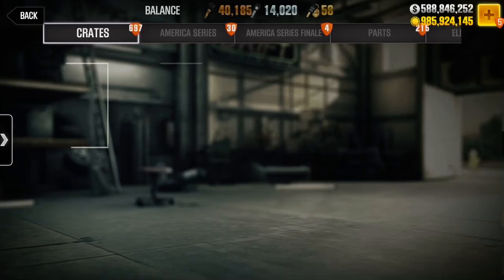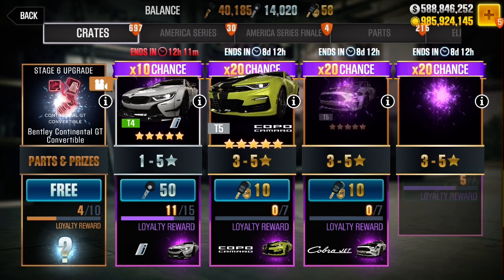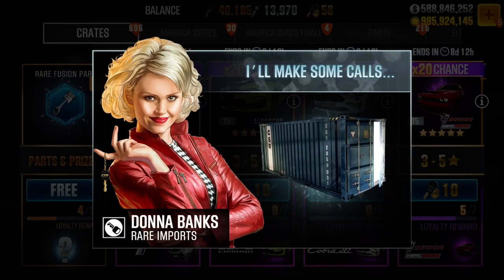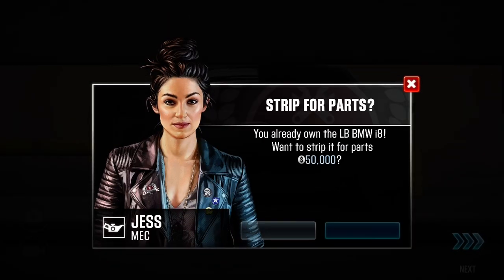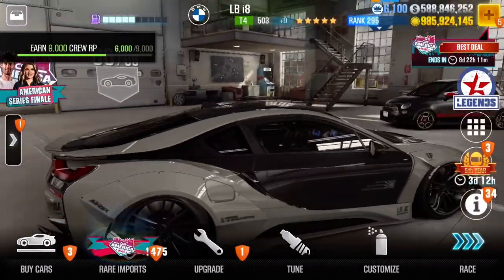Actually, okay — the last time I did some sort of weird trick like this, the card next to it. Let's try this one. I think we got it guys, I just gotta wait for like a split second. We got — we got the Liberty Walk! That looks pretty nice actually, looks pretty nice.